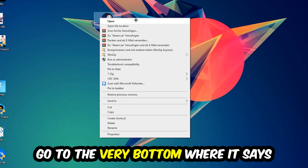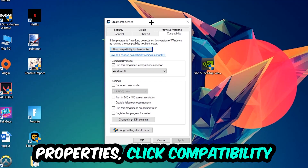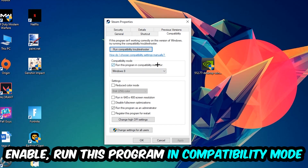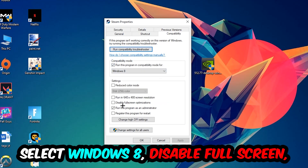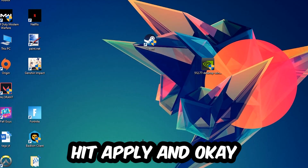Right-click the shortcut, go to the very bottom where it says Properties, click into Compatibility, and copy these settings: enable Run this program in compatibility mode and select Windows 8, disable fullscreen optimizations, and enable Run this program as an administrator. Hit Apply and OK.